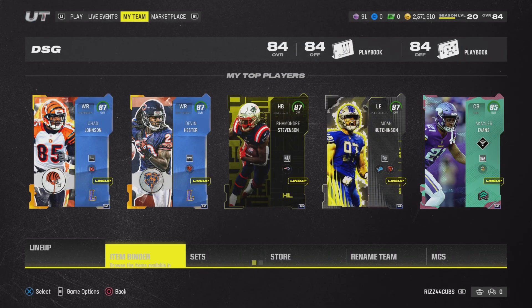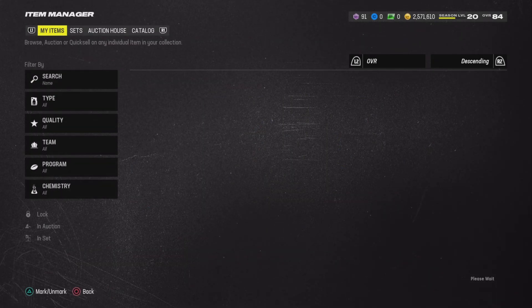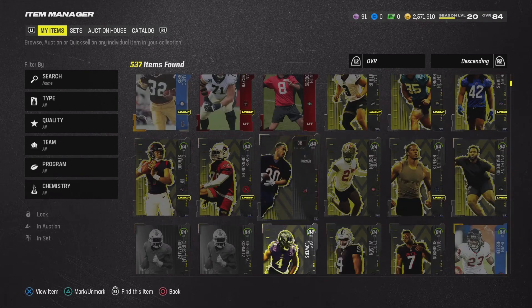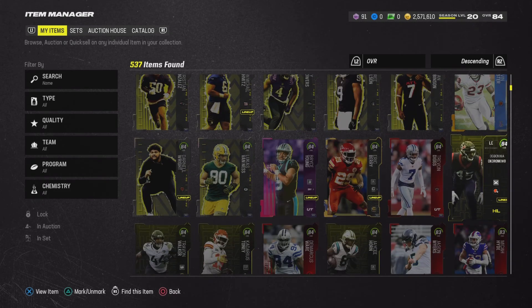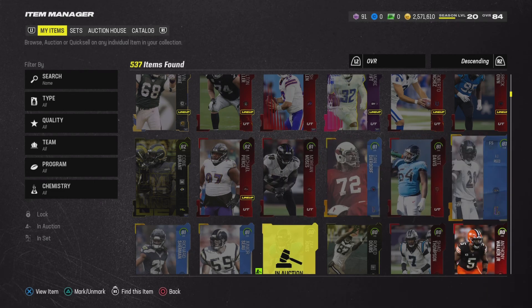I did try the mystery pack method — I don't even want to call it a method because you're just putting the ball in EA's court to lose your coins. I would not recommend it; I've lost coins more than I've gained, and I've lost a substantial amount. Don't open mystery packs. Save your coins, build your coin stack up. If you want to build your stack, flip cards. Don't risk doing sets or opening mystery packs or regular packs right now — packs are so bad.